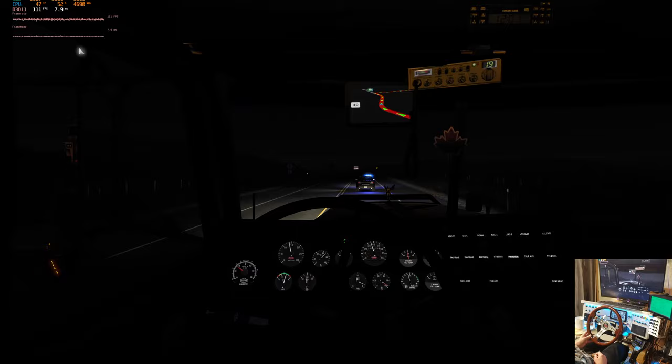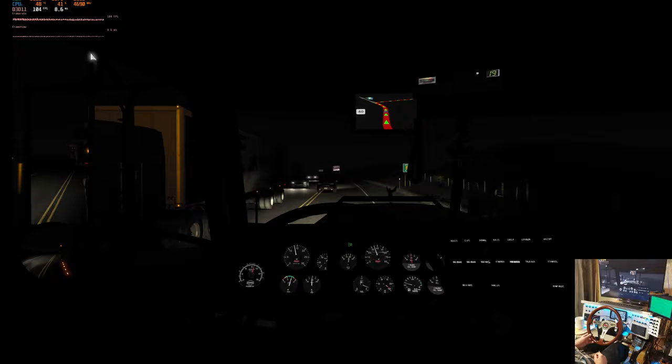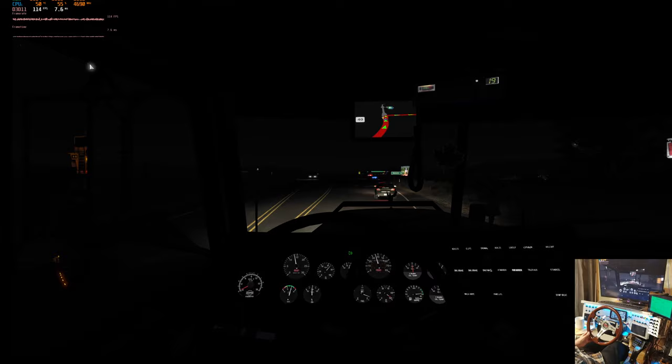Where are we — 30 miles? I've got that skin up on Steam finally for the 359 FLX with five Pelt Creek Ranch trailer skins and light boxes included. That's cool. Just a reminder — you can use that even if you don't have the truck, to skin those trailers for yourself.